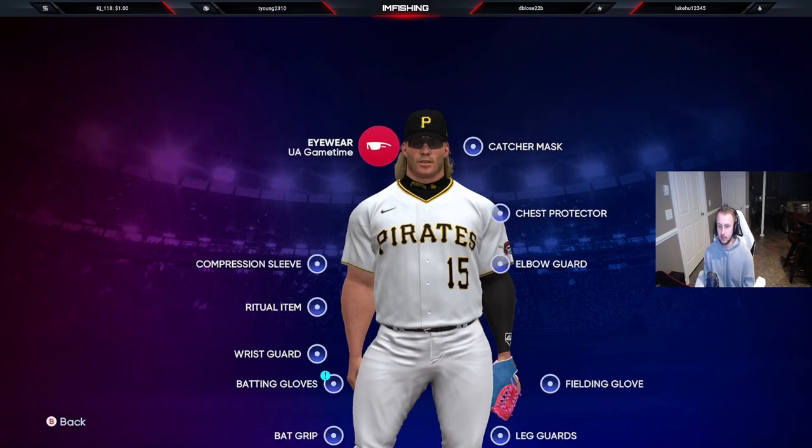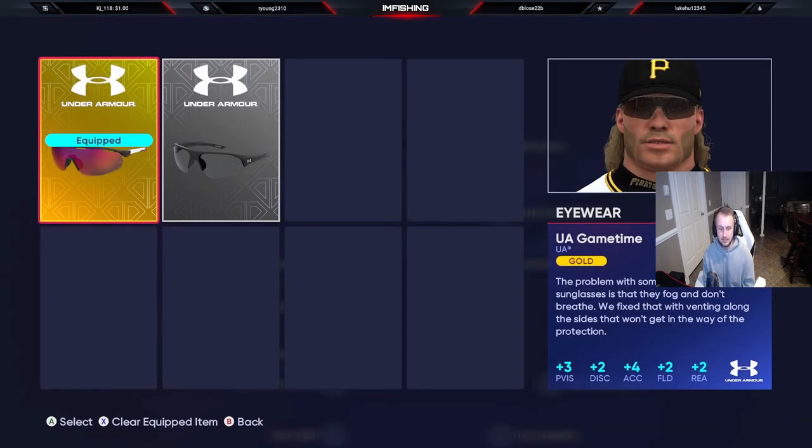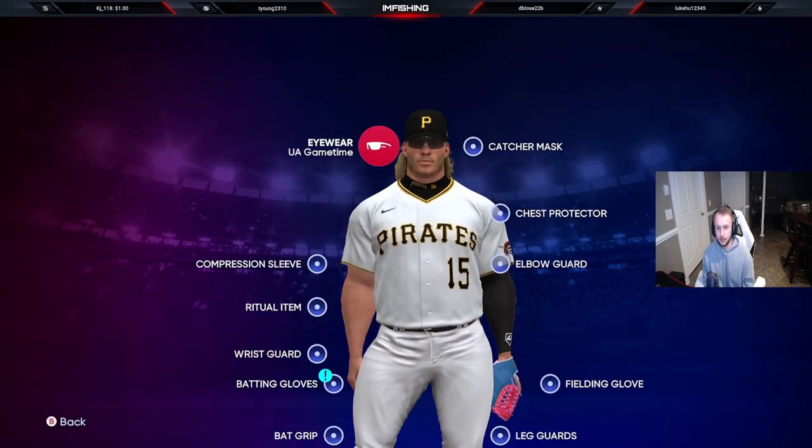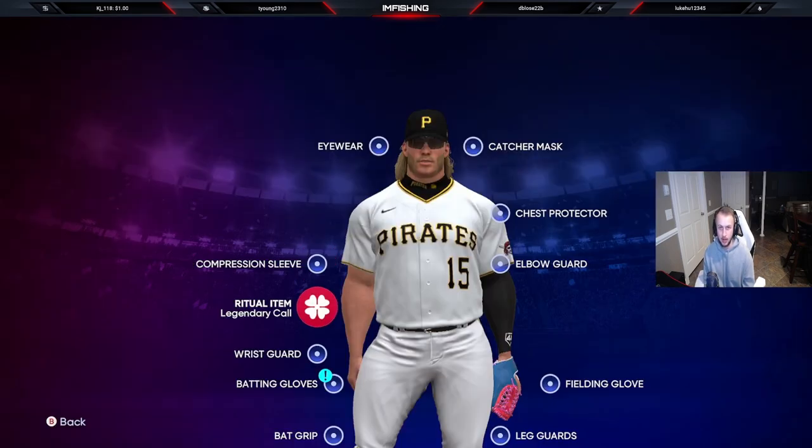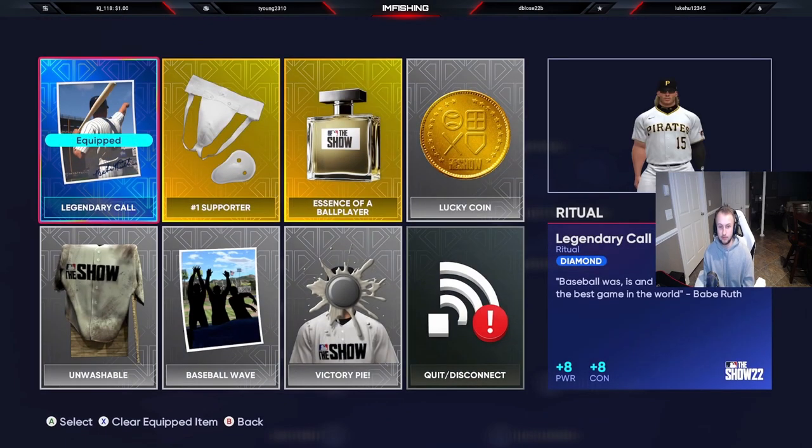So now I'm going to go over the equipment with you guys. For the sunglasses, I only have gold sunglasses — to get better fielding I'm going to need to invest in a diamond one eventually, but for now we just have gold. I have a gold compression sleeve for the arm accuracy; this player does have 99 arm strength. I do have this legendary ritual call — I know it costs a lot, but if you guys can't get it there are other good ones that cost about half of it. This is the best one you can have in the game, so if you can get it, go get it. If not, there are other things you can do to substitute it.